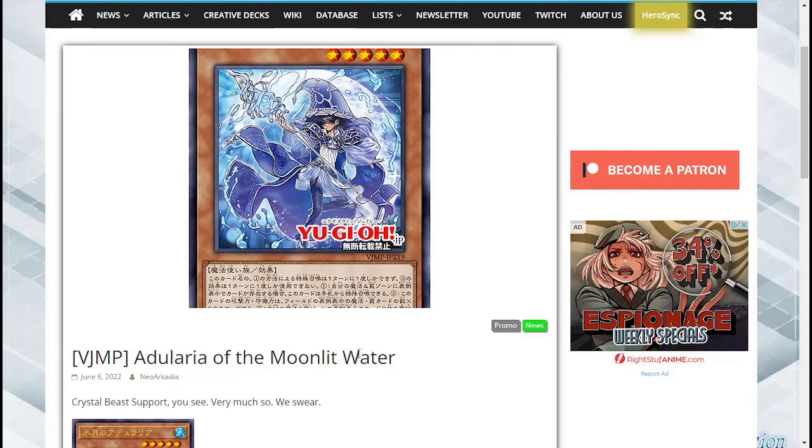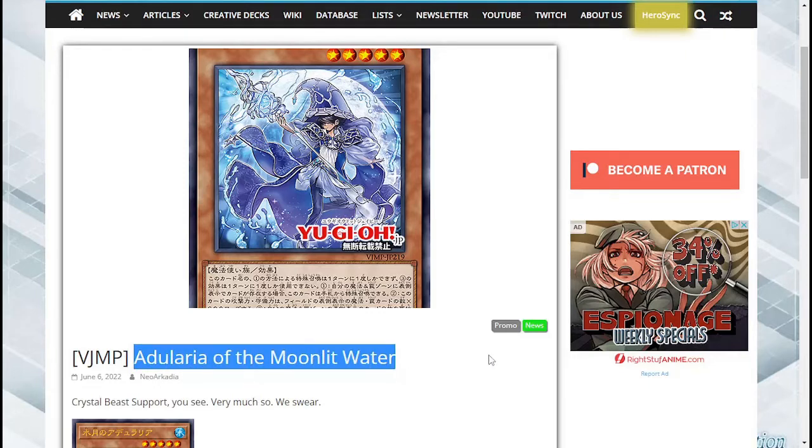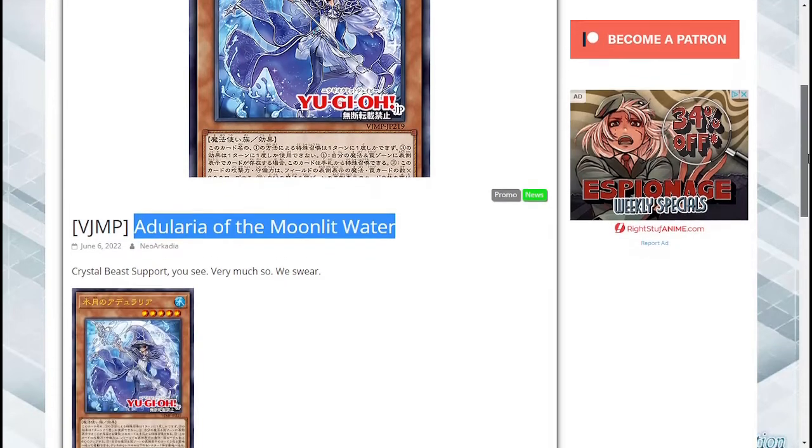What's going on guys, Platymer Cards in the house, and it looks like we're going to be getting a new card coming out soon. Duelaria — I hope I'm pronouncing that correctly, I'm terrible with English names — of the Moonlit Water. So let's go ahead and check this out.